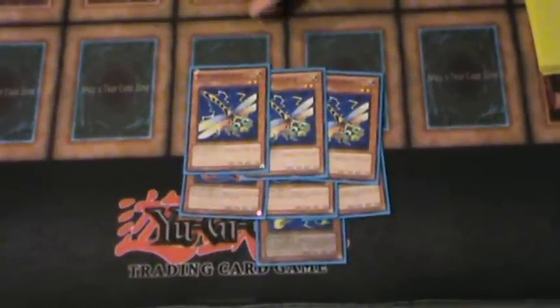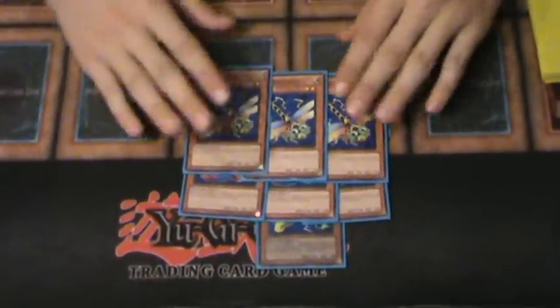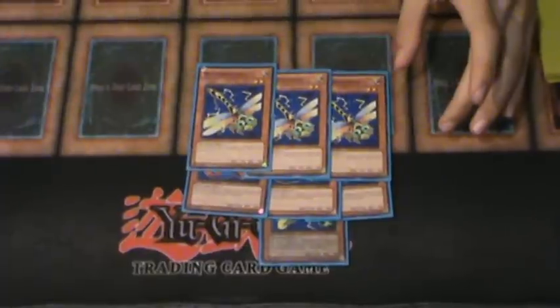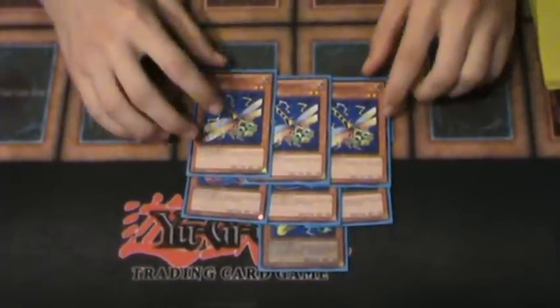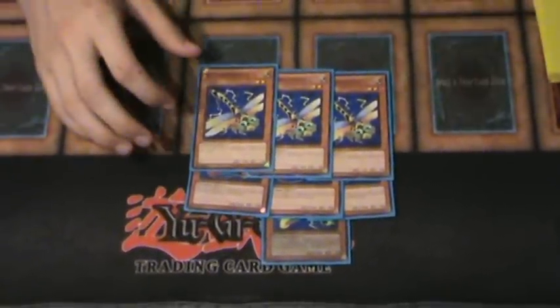Then there's the Dragonfly, and the Dragonfly is like the Watt Tengu basically. You can go Dragonfly, Dragonfly, Dragonfly into something else if you're in a situation, or you can just Dragonfly for the monster that you need. It's really good, really situational, really good for solving situations.